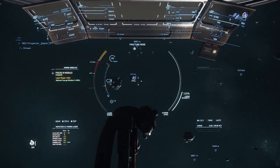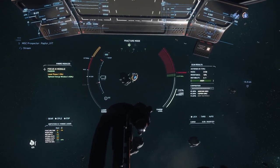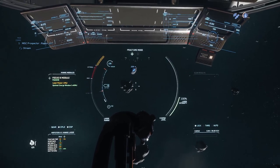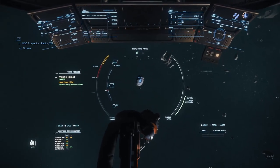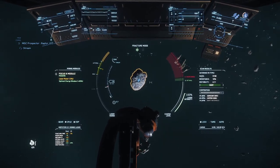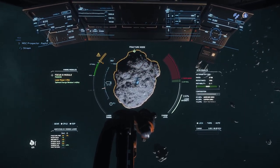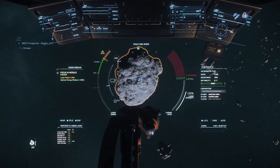This one looks like it could be potentially kind of profitable — aggrisium and copper. This one's rather small though, so it should be a relatively easy crack. It's only 5,000 mass, so something like that — that's chump change. We'll give it a shot.